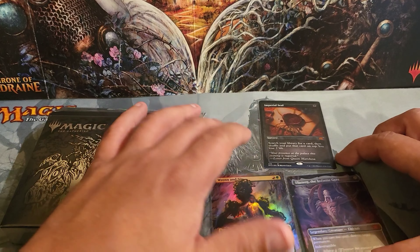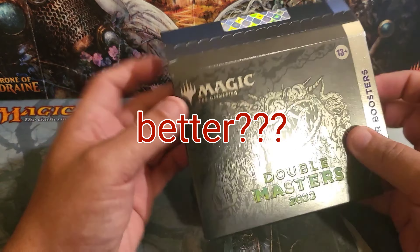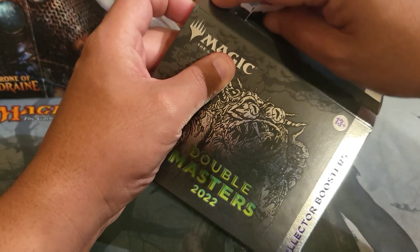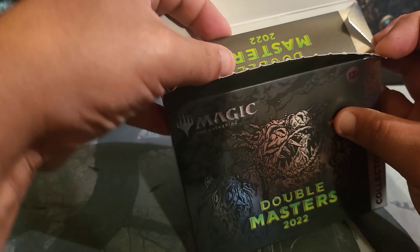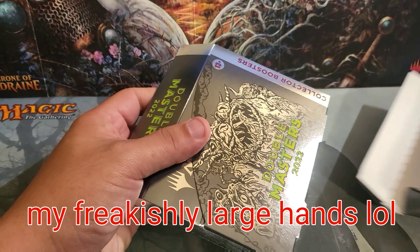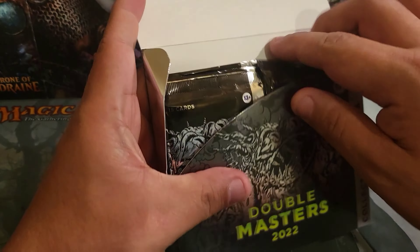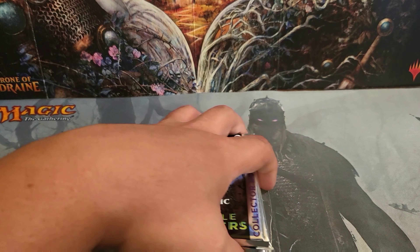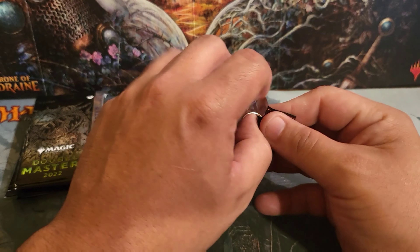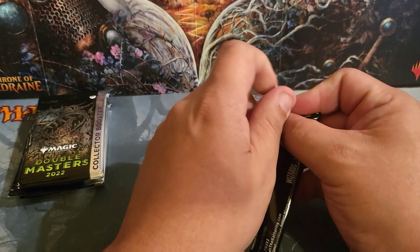It would be great to pull another Imperial Seal, though honestly I'd rather have something more playable. I do probably plan to trade this in just so I can get to maybe another box off of here. Alright, let's get started — hopefully the glare and lighting will be better. I'm also going to need to get a different stand, this is a lot smaller. I need something a little bit taller to get better range of view, but let's get to the packs.